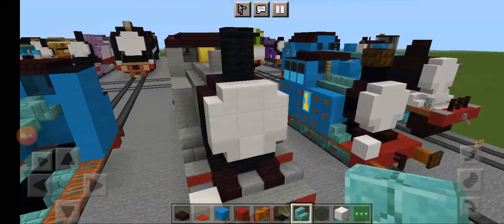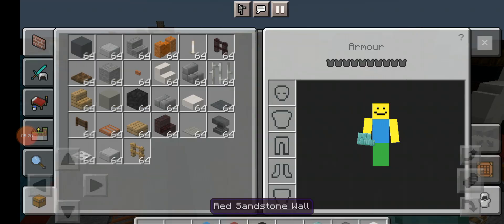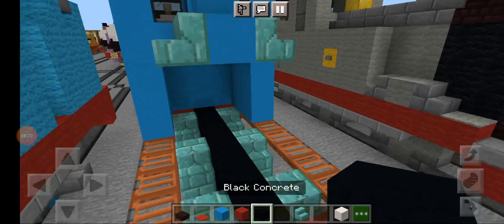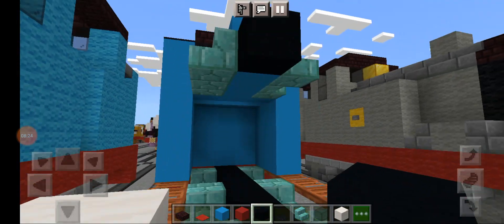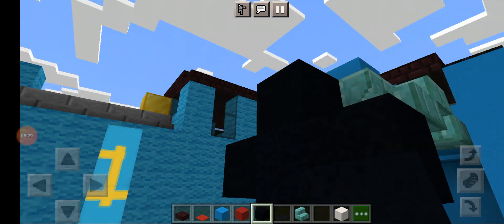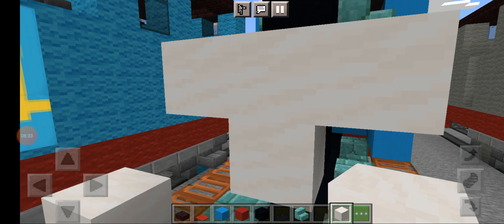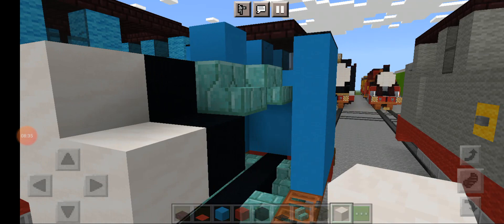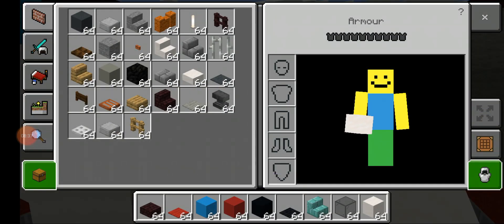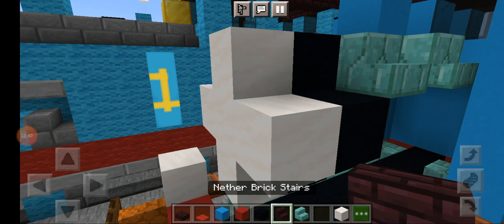Now get black concrete and make this cross shape. Put smooth quartz right here and smooth quartz right here. Then nether brick stairs.